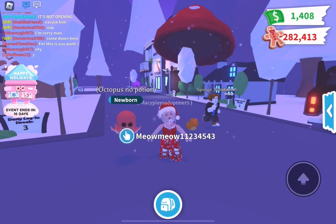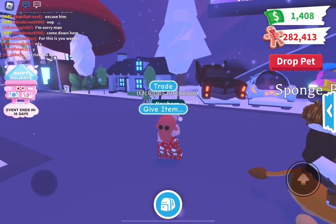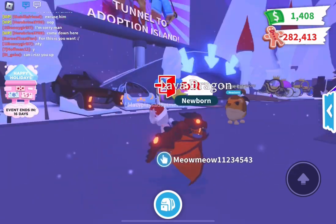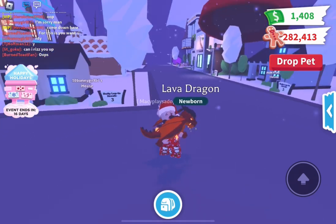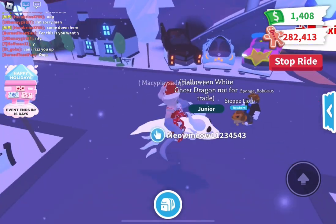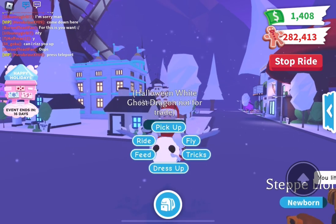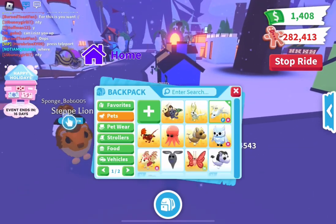And then my octopus — I love octopus, it is one of my favorite pets ever. Octopuses are literally my favorite, they are adorable. And then I have a lover dragon, which is actually untouched — no potion and newborn. I feel like lover dragons lost a lot of value. And then the ghost dragon, from I think the 2020 or 2021 Halloween update. These used to be so valuable but they've lost a lot of value. It is fly ride and a junior.